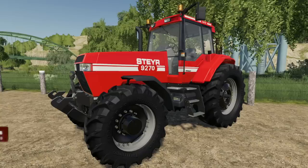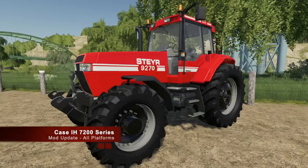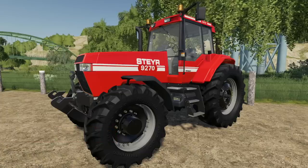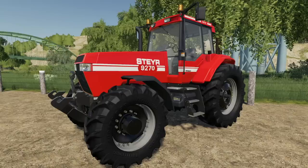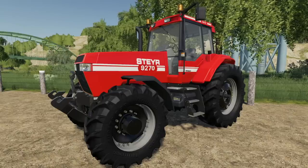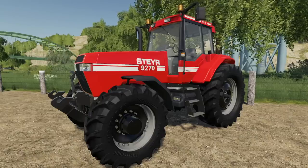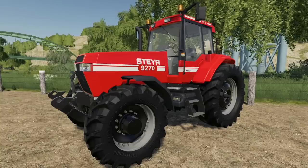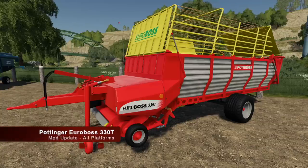Now we're getting into the Matt 26 updates. This is the Case IH 7200 series, or as you're seeing it, the Steyr 9000 series — changelog 1.1.1: fixed the star logo on the door and changed the price. There you go. As always, I highly recommend that you update unless it's a bad update, which I've only seen one.